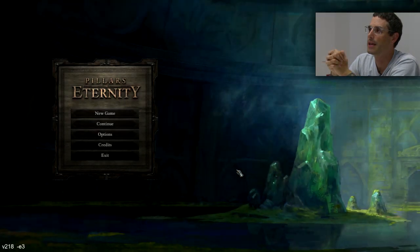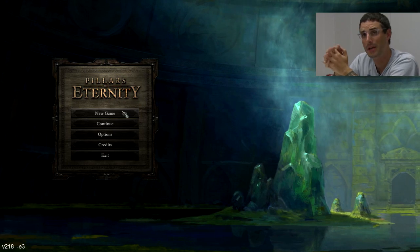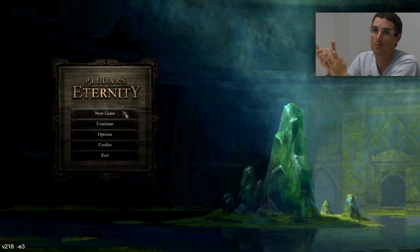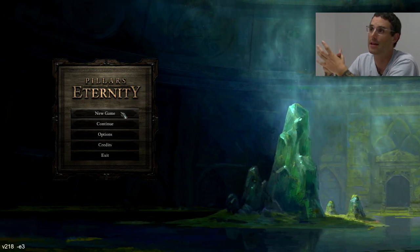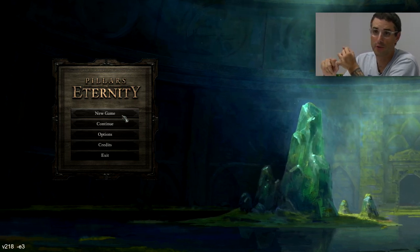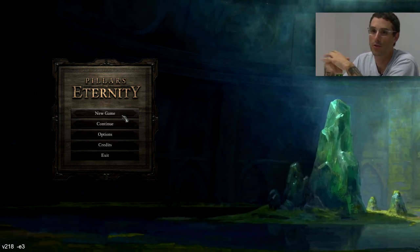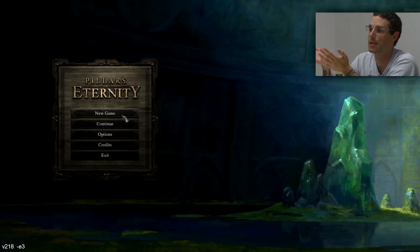Pillars of Eternity was a Kickstarter-backed game. We had 77,000 backers and raised about $4 million over the course of the campaign. What they were backing was a game in the spirit of the Infinity Engine games, developed by Black Isle Studios and BioWare in the late 90s and early 2000s. The big emphasis is on exploration of beautiful 2D environments, tactical combat with a full party using a real-time with pause system, and a rich and reactive story with companions.